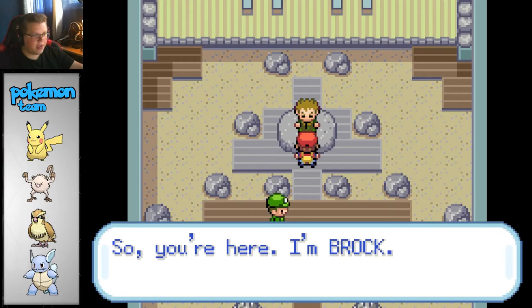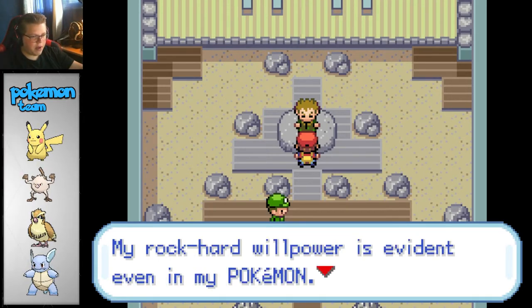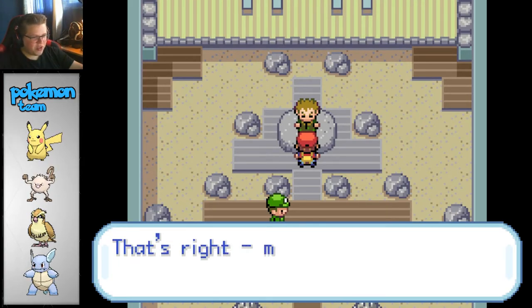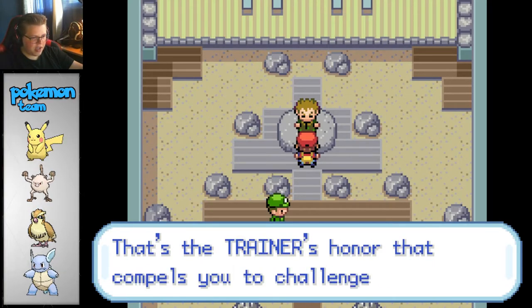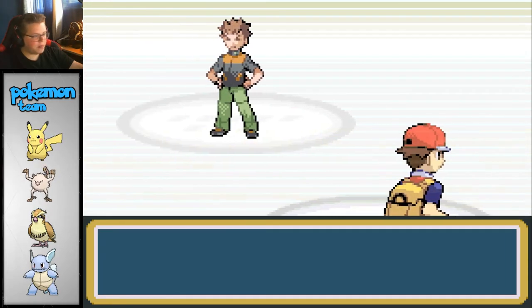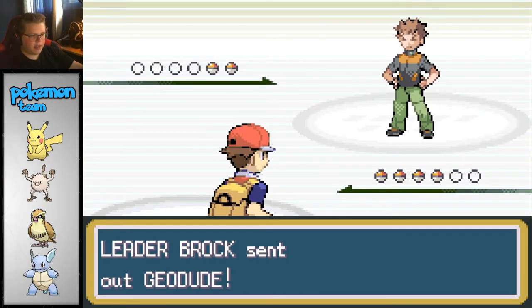Alright, let's go ahead and fight Brock right away. I'm Brock - I'm Pewter's gym leader. My rock-hard willpower is evident even in my Pokemon. My Pokemon are all the rock-type. You're going to challenge me knowing that you'll lose? Fine then, show me your best. Would like to battle. Alright, he sends out Geodude. Level 12?